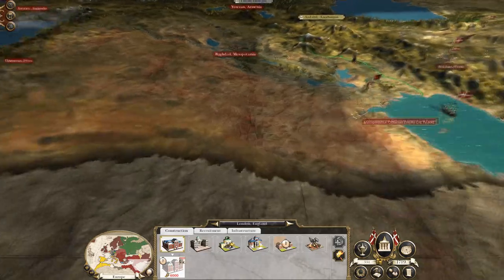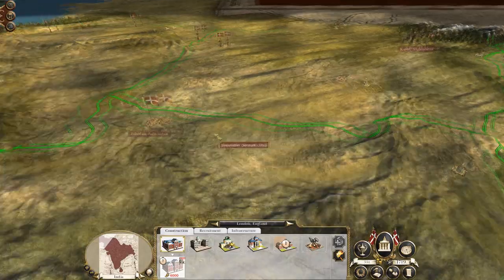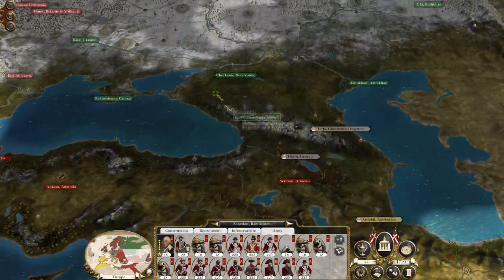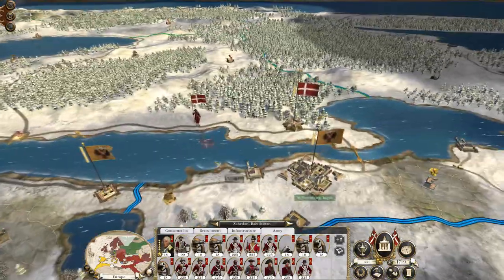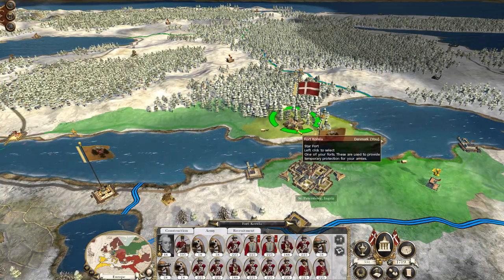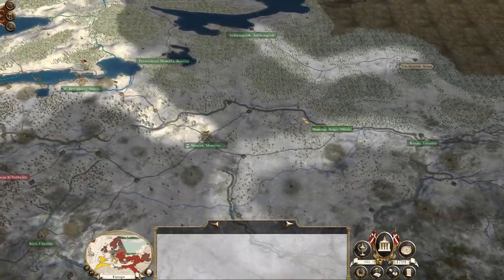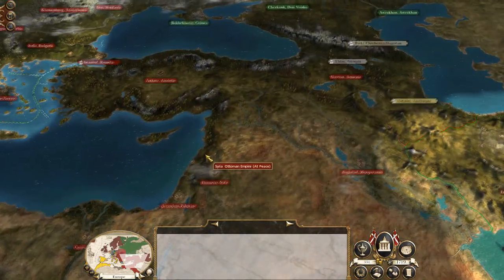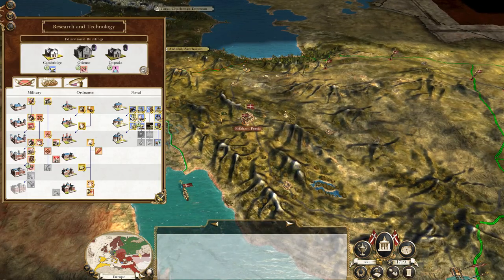We've got one, two, three, four, five, six, seven, eight armies down here in Persia, so we're definitely going to send some up to attack southern Russia. I would like to have another force either to reinforce the defensive positions here at Corellia or potentially to land and maybe hit Petrovskai and provide a threat to the Russians from the north. With eight armies we've got more than enough to be getting on with right now.